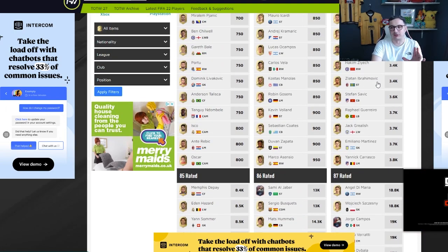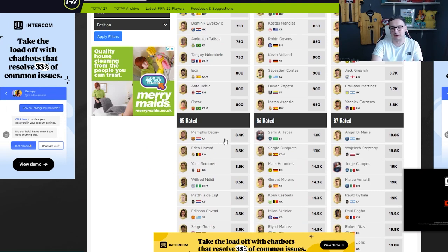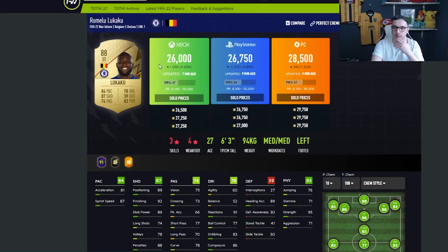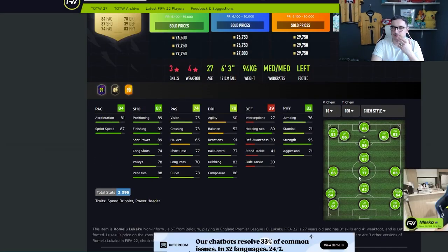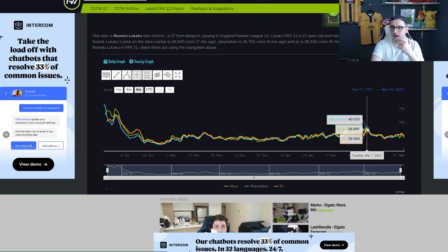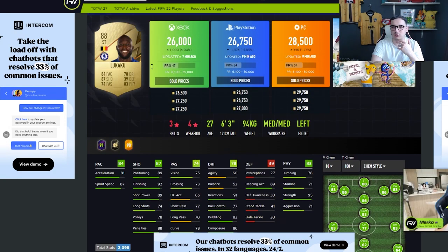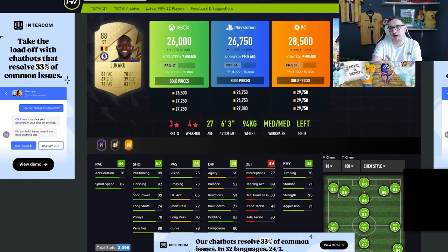The cards that have done the best this year tend to be the 84s and 85s — these are the ones that tend to do the best. When 86s, 87s and even 88s bang, they do fantastically well and you get a lot of profit on them. If you look at Lukaku — he's 26k at the moment. If we look at his highs, sort of 39k, and even recently as high as 30,000 coins. Tonight, a fair few buys into something like Lukaku could do really well.